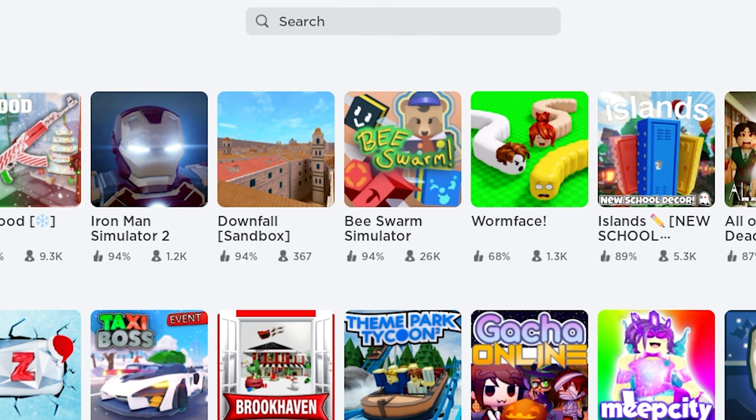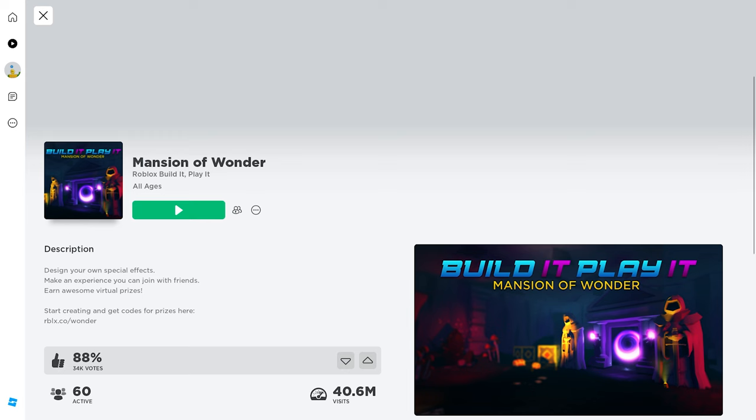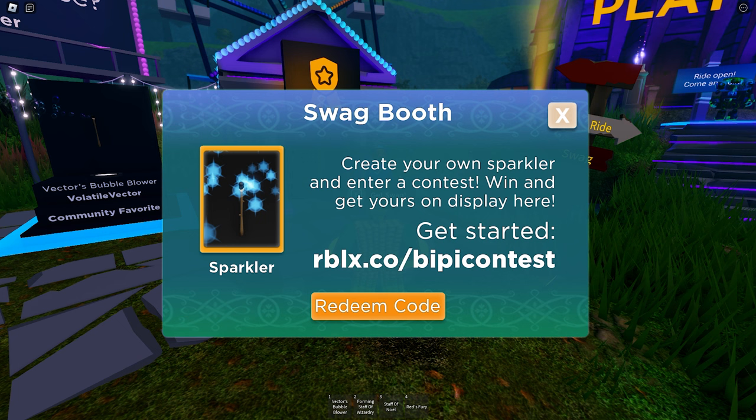First, join this game called Mansion of Wonder. Once you spawn into the game, go and talk to the NPC. Follow me. Here it is — how are you? Press E to interact.